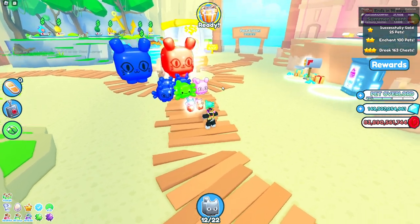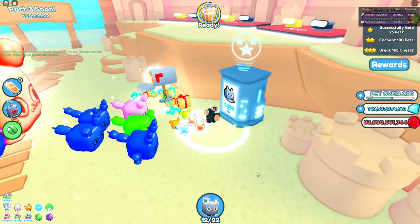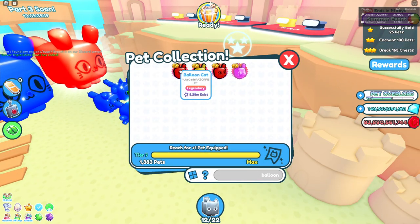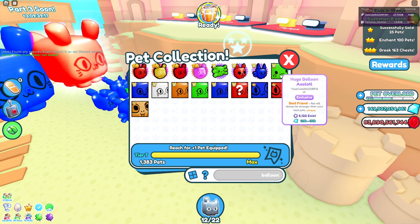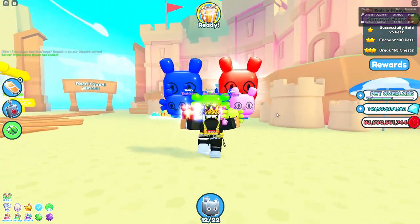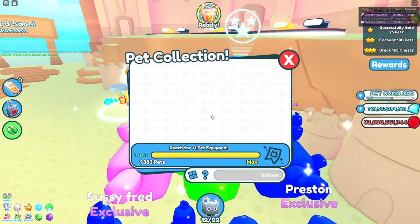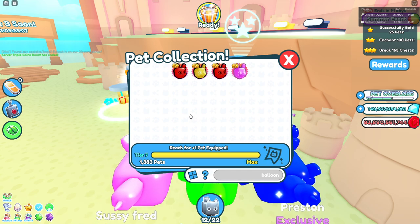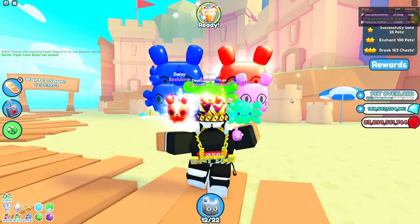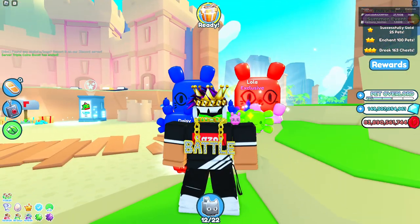In Pet Simulator X, there are all these different balloon pets — you can look at all of them over here. There are so many different types: normal ones, huge ones, and even titanic ones. There was even an exclusive egg made just to get balloon pets, and that's how some of these huges and the titanic balloon monkey came to be. This kind of tells you that some of the developers really like balloon pets and kept adding them to the game.